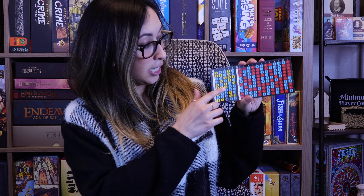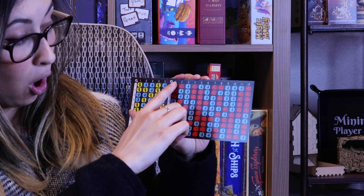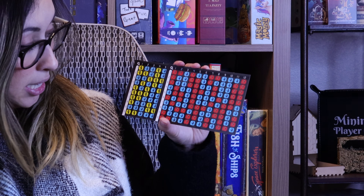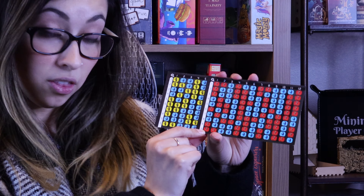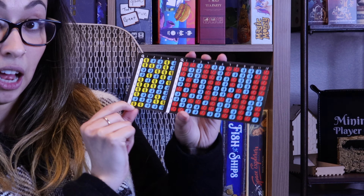Everybody will get one of their own cards, and at the beginning of the game you will roll these dice. You have a black die and a white die, and when you roll them you'll get numbers on both. The white number shows you the row and the black number shows you the column. So in this case I have a black one and a white ten, which is telling me that the scapegoat is red. On another card, one and ten tells me the scapegoat is yellow.